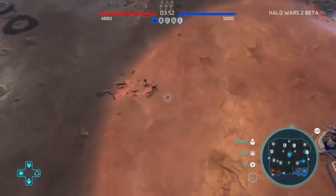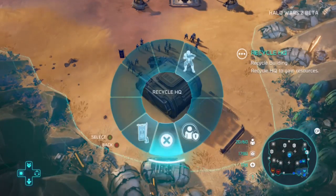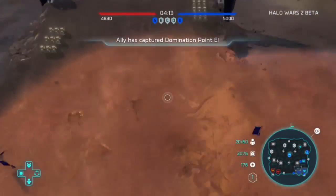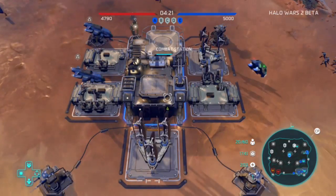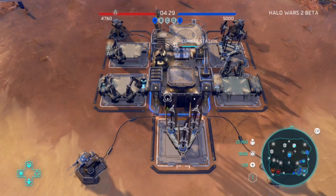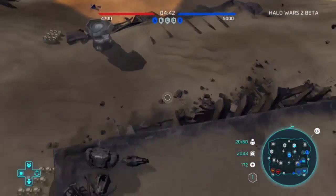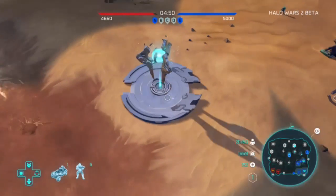I didn't really know what to do with this base so I just blew it up so my teammate Mike could have it. At this point I'm sending my units down to build that secondary base so I could get tanks and airplanes. I got three tanks and four airplanes. These airplanes were weird - they weren't normal Hornets.